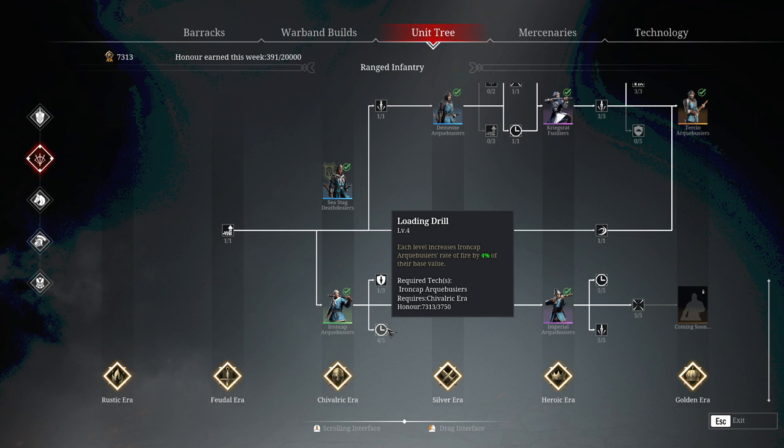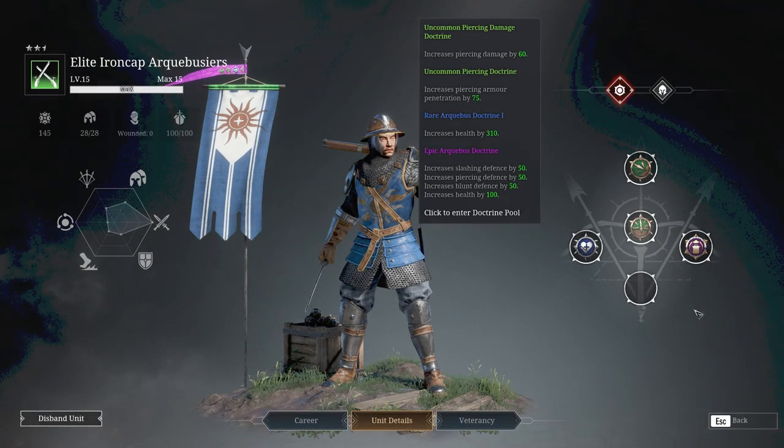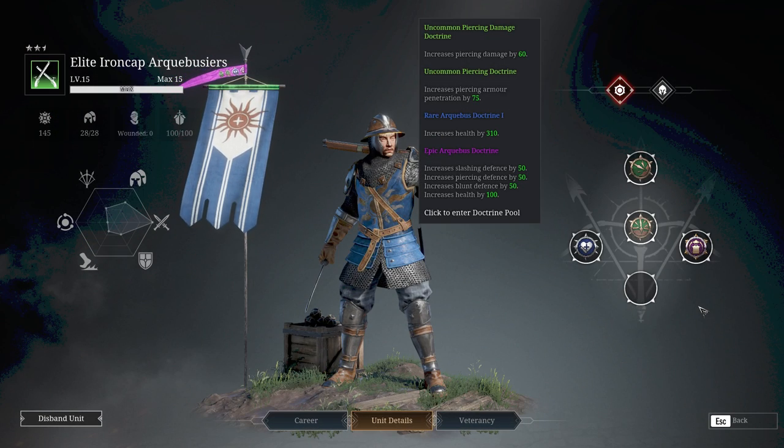Let's have a look at their veterancy lines. The doctrines I've got on here are just a couple of standard piercing ones — extra damage and extra piercing penetration — simply because they're cheap and I've got a lot of them. I'm not going to spend all my great purple doctrines on a green 145 leadership unit.